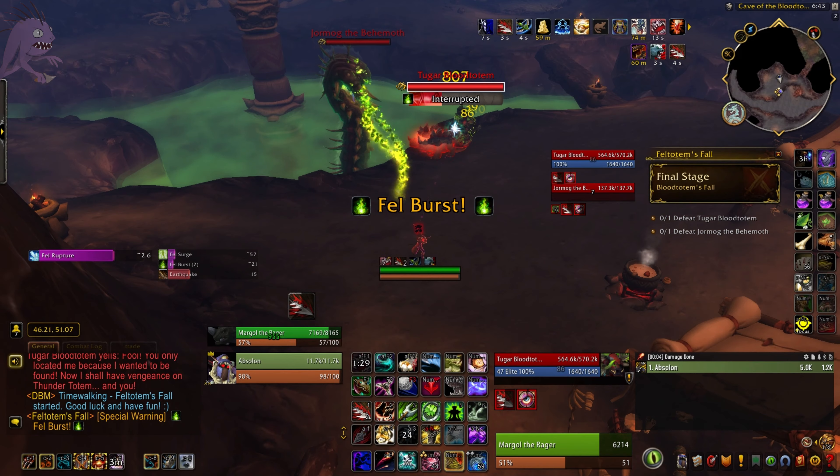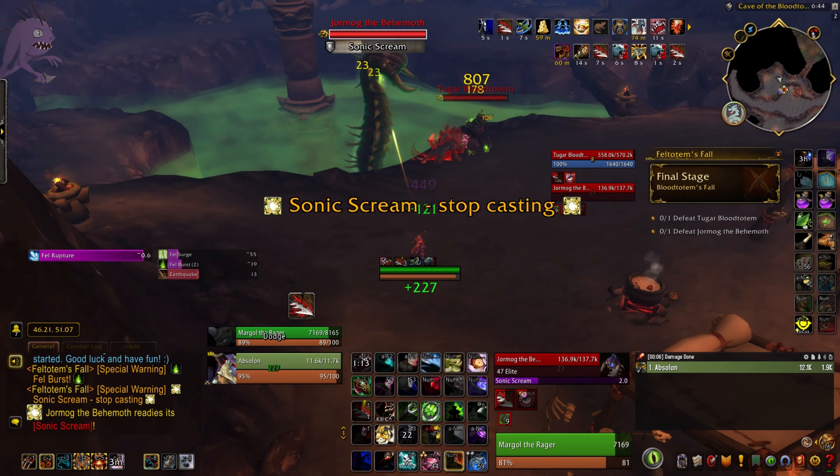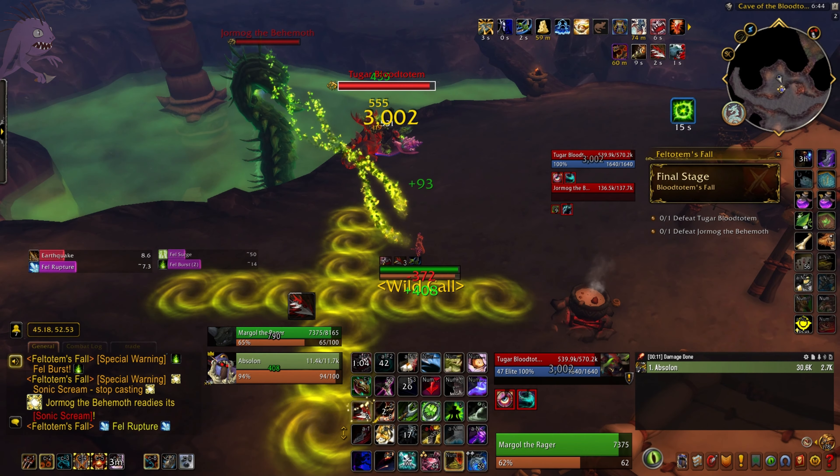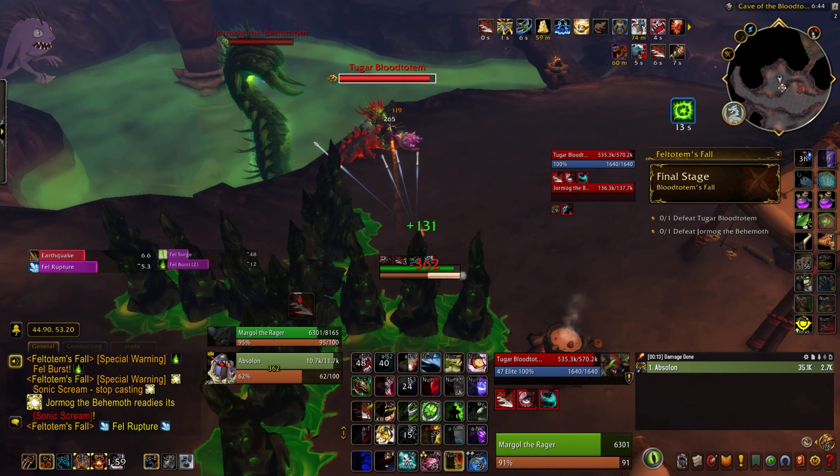Let's begin. Tugar and Jormug both have to die for us to succeed at this challenge. Jormug begins the fight with 9 stacks of Fell Hardened Scales, so he's taking almost no damage. We have to knock those scales off.